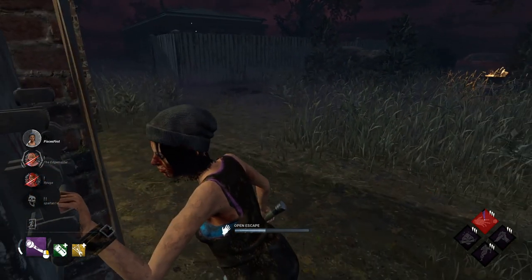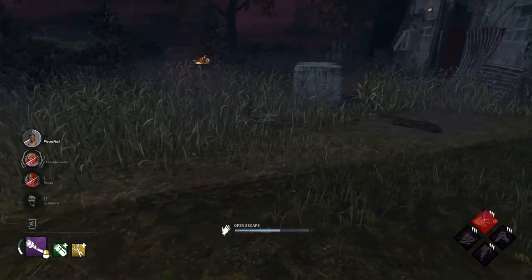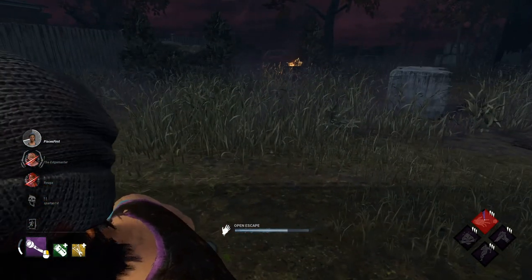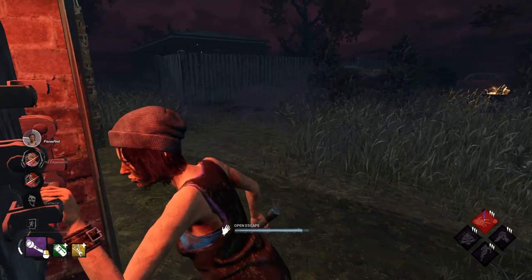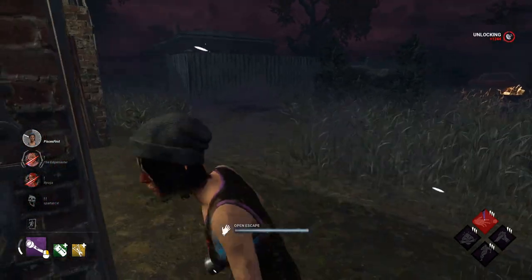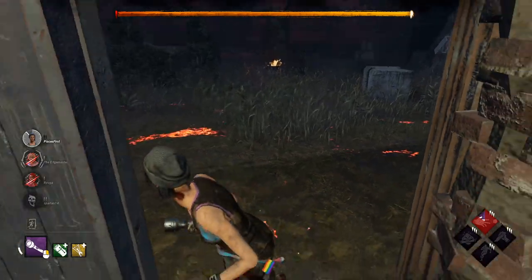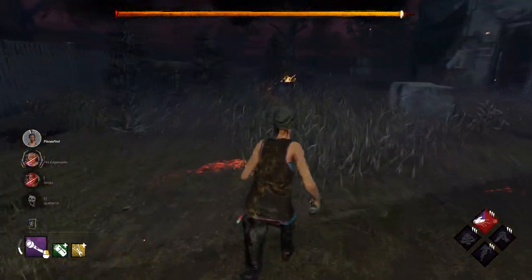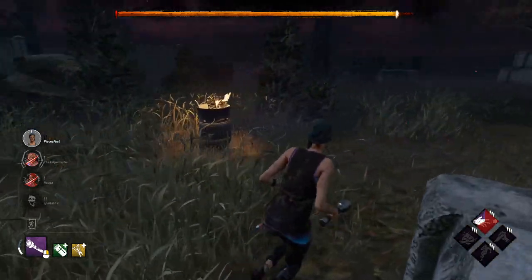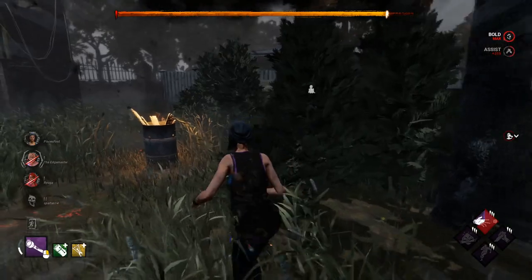I get a hint of terror radius, which makes me think he left a chase to start teleporting to that generator and then it got completed. I'm not going to play around too long — I'm just going to get my happy tail out of here. He has Ruin, Tinkerer, and Undying — the odds of him having Blood Warden are extraordinarily low.